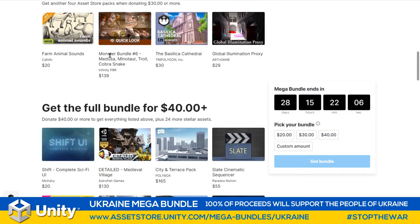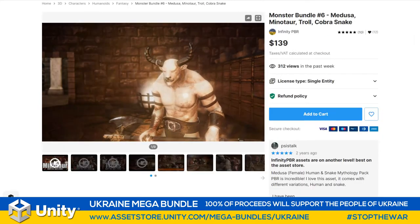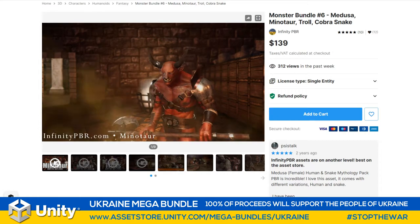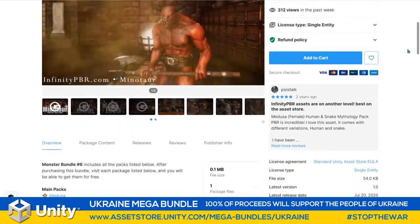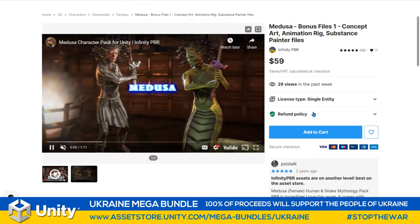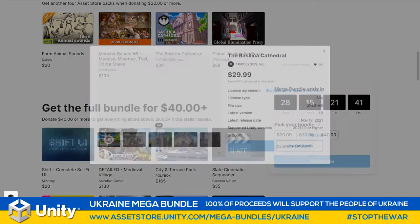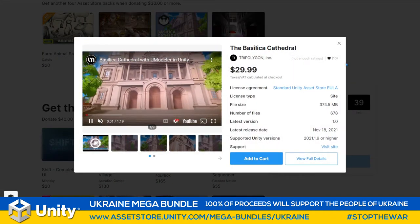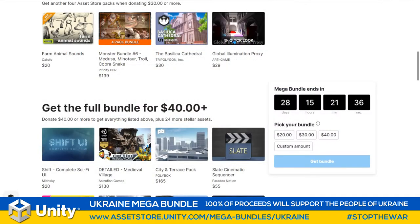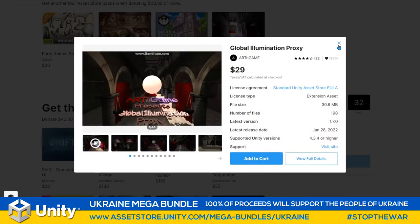At $30 or more, you'll be able to pick up farm animal sounds from Cafofo, and Infinity PBR is giving a massive bundle with the Medusa, Minotaur, Troll, and Cobra Snake. Once you've picked up this bundle and go over to Infinity PBR, click on each of those individual assets listed in the description, add them to your shopping cart, and you get even more bonus ones. Tri-Polygon is giving away this beautiful Basilica Cathedral, and Nassau is giving away this Global Illumination Proxy.